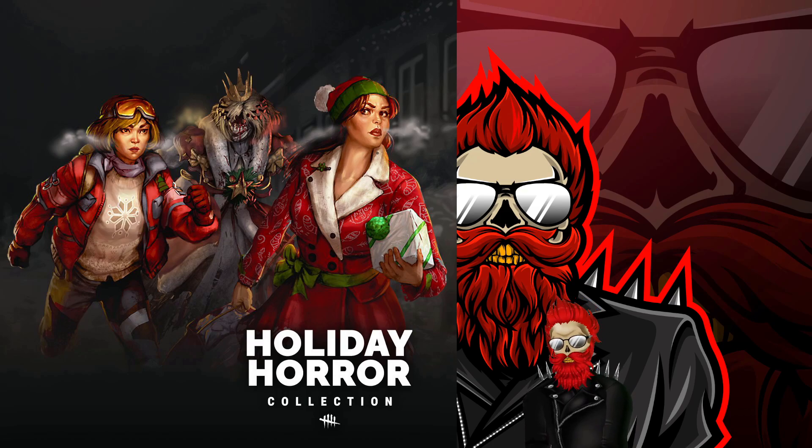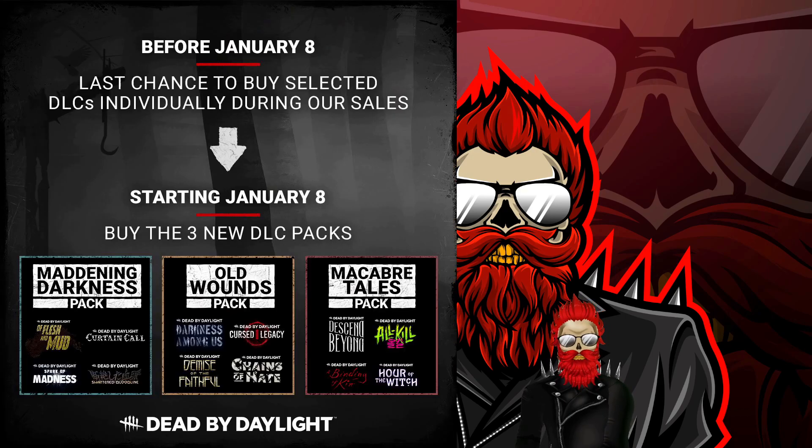This video is going to be pretty quick. Moving on: starting January 8th, all the older DLCs will be bundled into larger packs. I made a video about this recently. You'll want to save your Iridescent Shards because you'll be able to get those characters a lot cheaper — 250 Auric Cells and 4,500 Iridescent Shards.